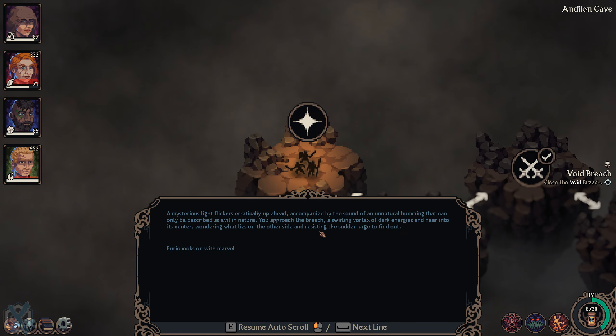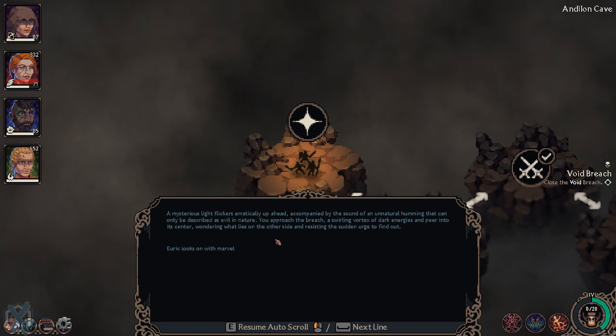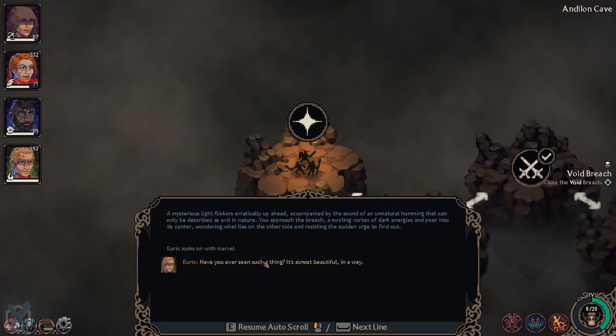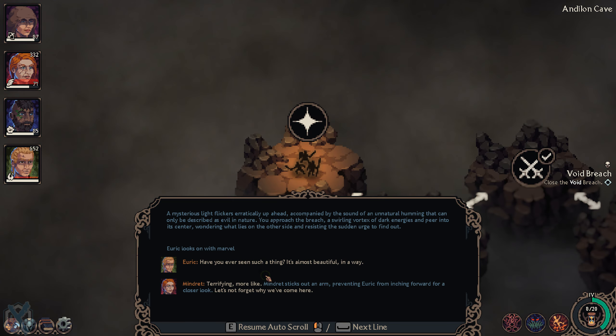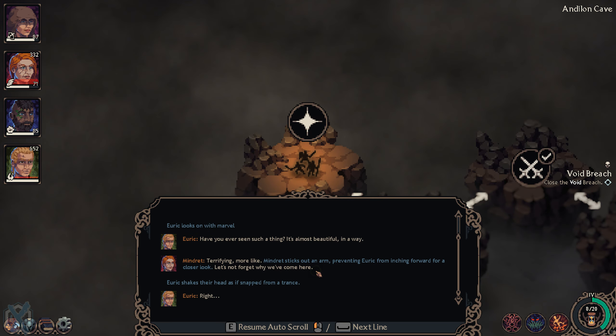A mysterious light flickers erratically up ahead, accompanied by an unnatural humming that can only be described as evil. We approach the breach — a swirling vortex of dark energies — peering into its center, wondering what lies on the other side. Yurik looks on with a marble expression: 'Have you ever seen such a thing? It's almost beautiful.' 'Terrifying, more like.' Minder sticks out an arm preventing Yurik from stepping forward. 'Let's not forget why we've come.'